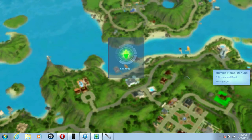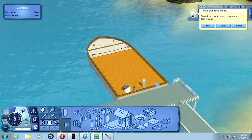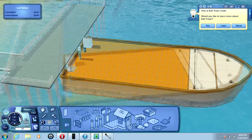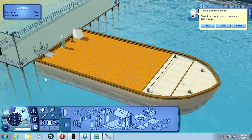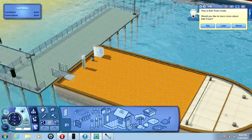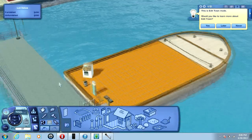Now we're in and editing the yacht. Once you have your boat base, you can see it actually looks like a real boat. You have the dock where your Sims will walk down and onto the boat, the steering wheel to guide the boat, a trash can, and a mailbox.